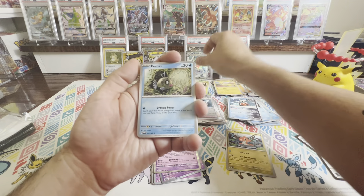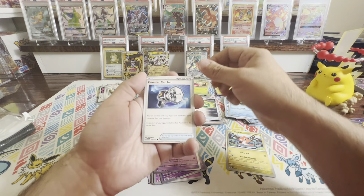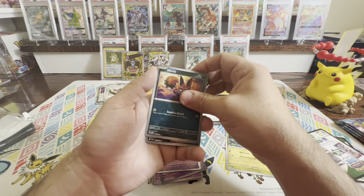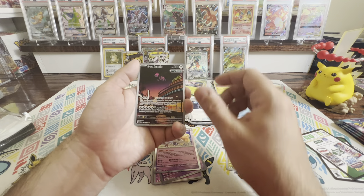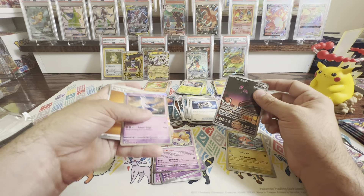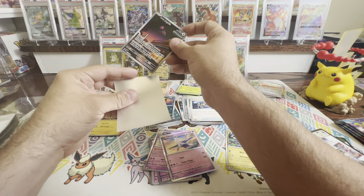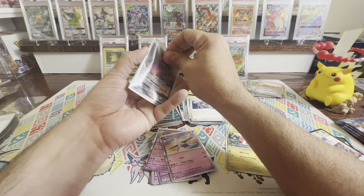We've got a Gible, Panpour, Aipom, Galvantula, Wugtrio, Technical Machine again, and Iron Bundle from the future — just like the promo card. We've got a Reverse Palkia. Oh — there's that Gimmighoul thing again. Yes, I'm glad I got this card. And ooh, look at that — Iron Valiant from the future. There we go, that's a good rare card. We'll sleeve this one up.